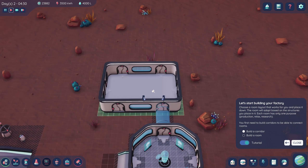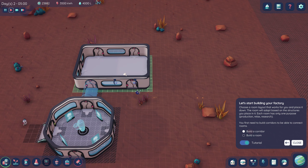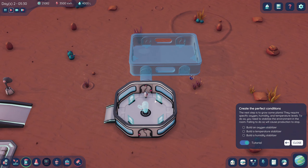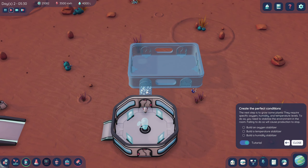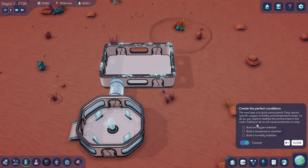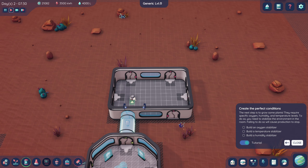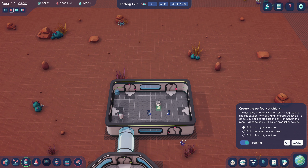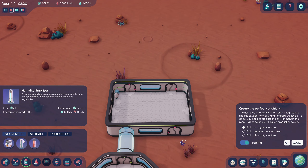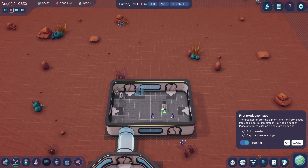Let's build a room now — I need to make sure I'm connecting properly. So now that little buddy should start building. He's building. Next step is to grow some plants; they require specific oxygen, humidity, and temperature levels. You need to stabilize the environment in the room — failing to do so will cause production to stop. Build an oxygen stabilizer, a temperature stabilizer, and a humidity one — we need one of those anyway. Let's stick them in here.